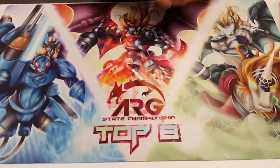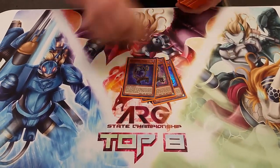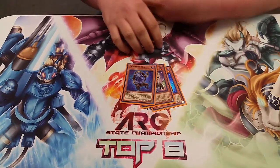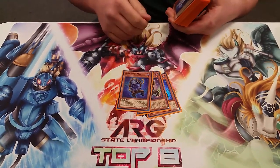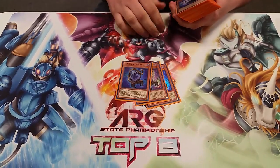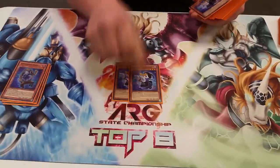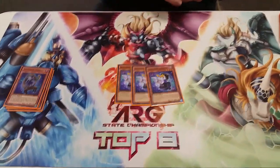We have Ghost Trick Speedroids — it got 8th place. Let's dig into this. I play triple Mary; I use Mary so that if I take any type of damage I can special summon any Ghost Trick monster, it doesn't even matter what it is.